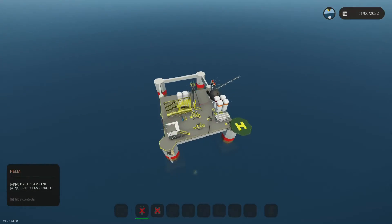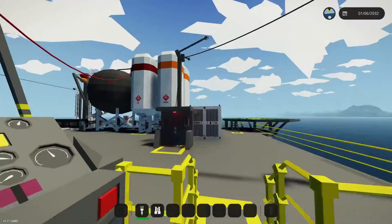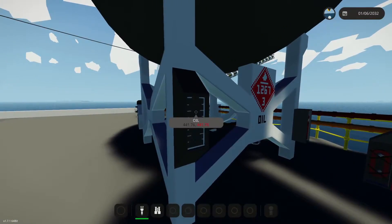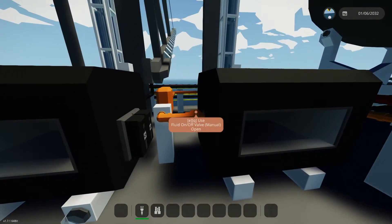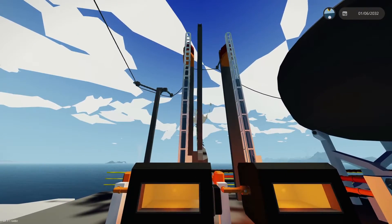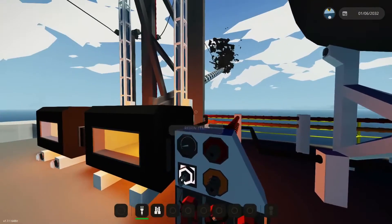The lights are on down at the wellhead, confirming it's clamped and good to go. Now we can come over here, turn our refineries on, and start making jet fuel and diesel. We've got 400 units of oil already — that should be enough to get started. Let's crank the refineries on and open the fuel valves. There's another water spout out there — hopefully it doesn't come close.